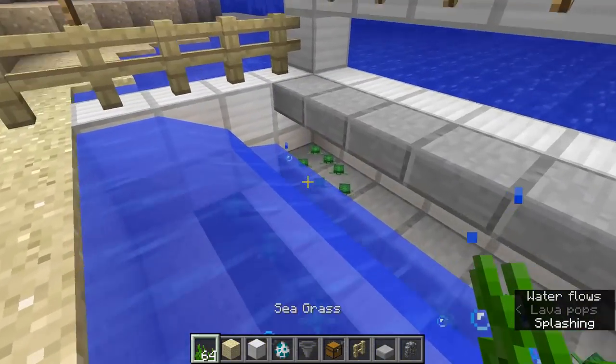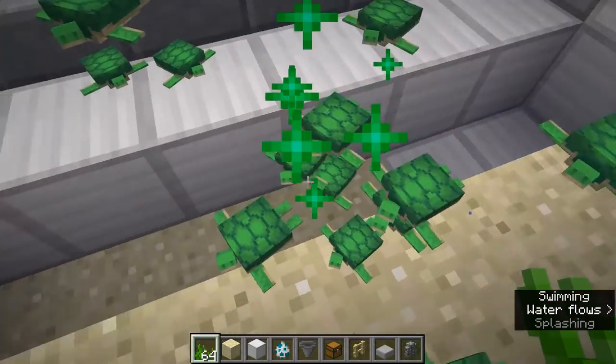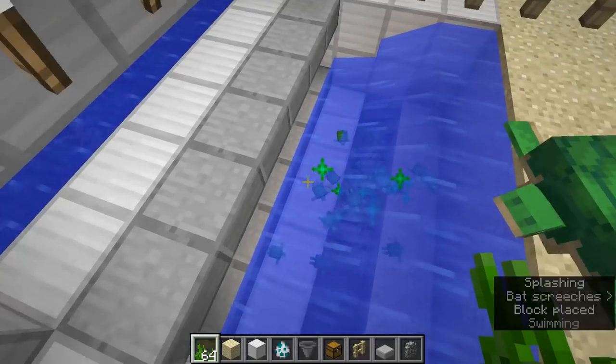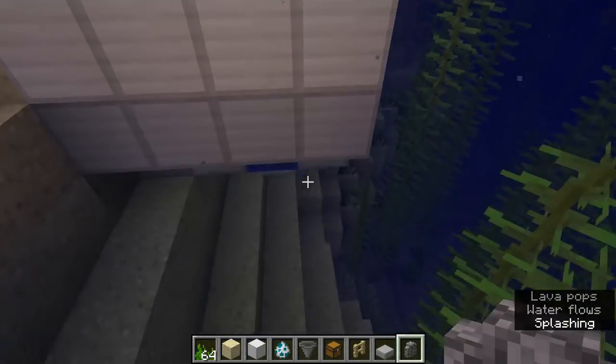If you wait a long time, you can also feed these guys sea grass to make them grow faster. Eventually their scoots would go into that little chest. Huge thanks to Nicholas Blockos who had the original video that prompted this one. He doesn't go through the block-by-block building technique like I did, but he does go into more detail about how it works with a few extra tips, so check out his original video in the description below.